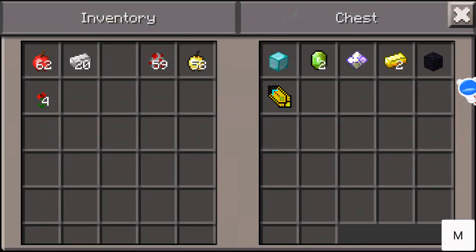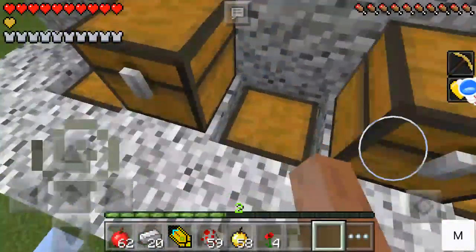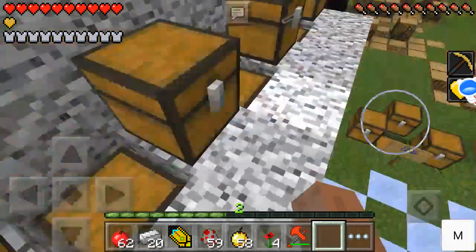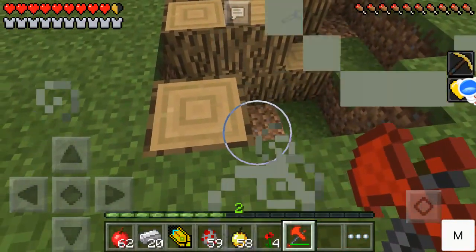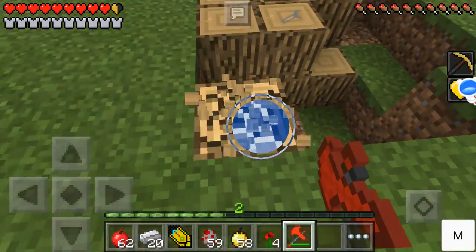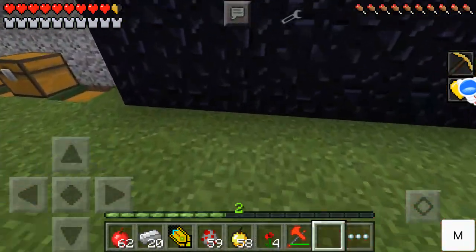Next one isn't a sword — it's a mining tool. It's the super drill, made with a diamond, peridot, the power gem of haste, two gold ingots, and obsidian. While I'm at it, I'm going to test the diamond axe to see if it mines wood.